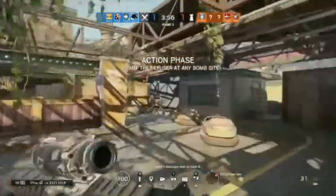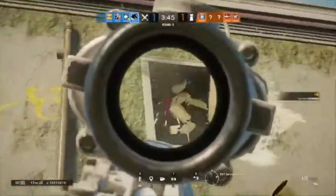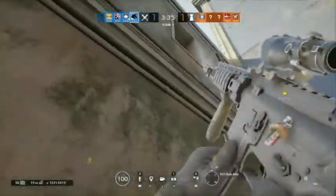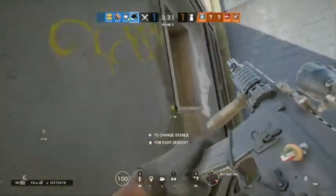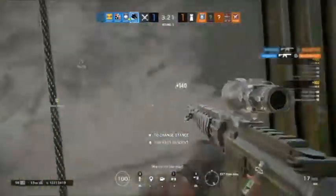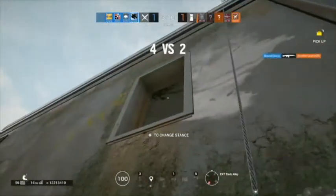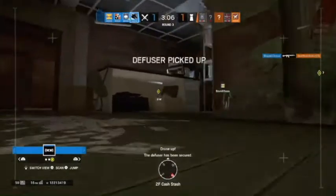The diffuser is now secured. Proceed to bomb's location and defuse it. 2 seconds to go. The diffuser is no longer in your possession. The diffuser has been secured.